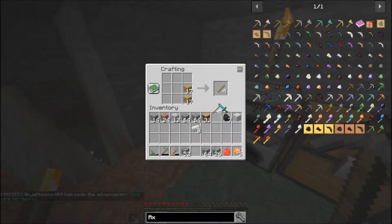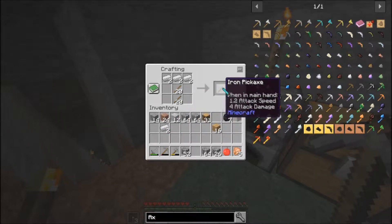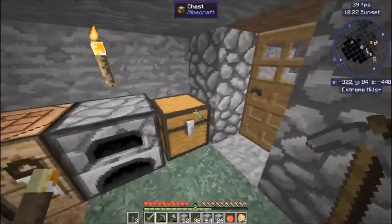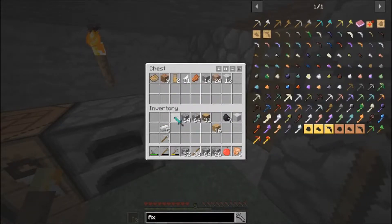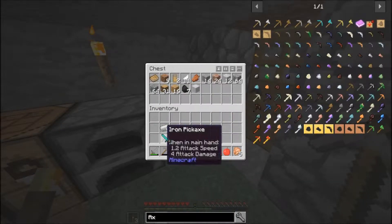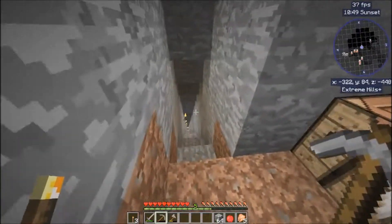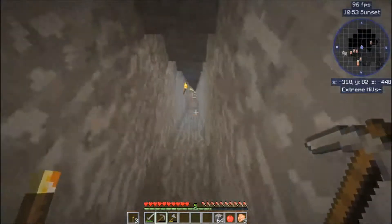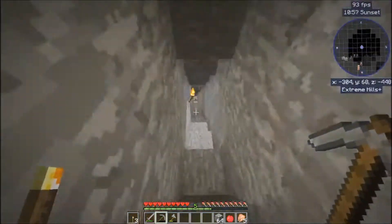Let's just make half a stack of sticks — close to a half stack, and there we go. I'll finish using up the stone one. Let's just throw all this stuff in here for now. Let us get back down to the ravine and we'll find some cool stuff.